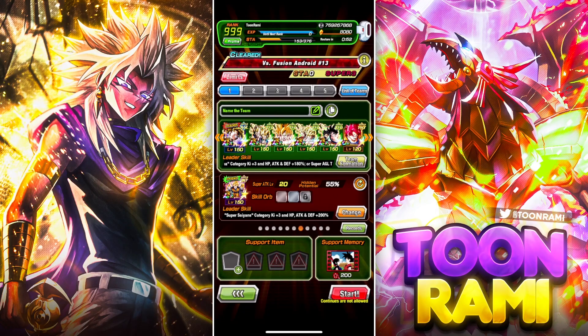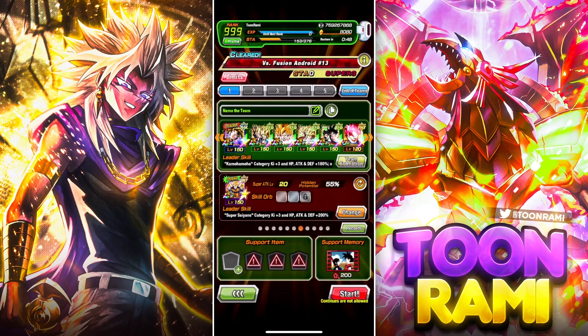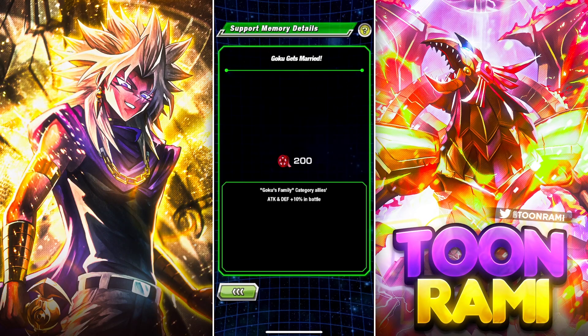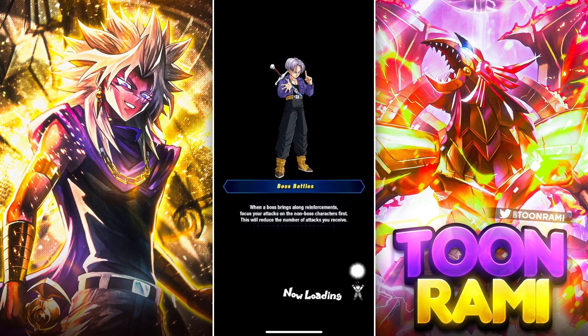I am bringing a full Kamehameha squad. The LR Super Saiyan trio does fit in Kamehameha, in case you weren't aware. The AGL Gohan will be our 180% lead, and everybody else also fits on both teams. We're also going to be bringing the support memory — as you've seen in my previous videos, you do not have to worry about it. You can bring it, but I don't need it. I'm simply including it for the sake of showing that it can be done.